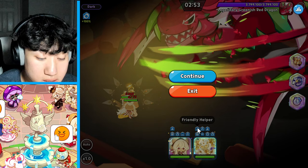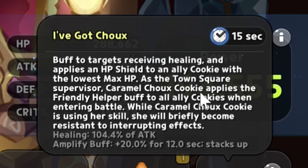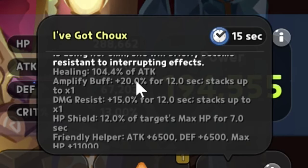Caramel Shoe Cookie uses her skill to heal allies. She applies a damage resist amplify buff to targets receiving healing and applies an HP shield to the ally cookie with the lowest max HP. As the town square supervisor, she applies the Friendly Helper buff to all allies when entering battle. While using her skill, she briefly becomes resistant to interrupting effects. The healing is 104.4% of attack.